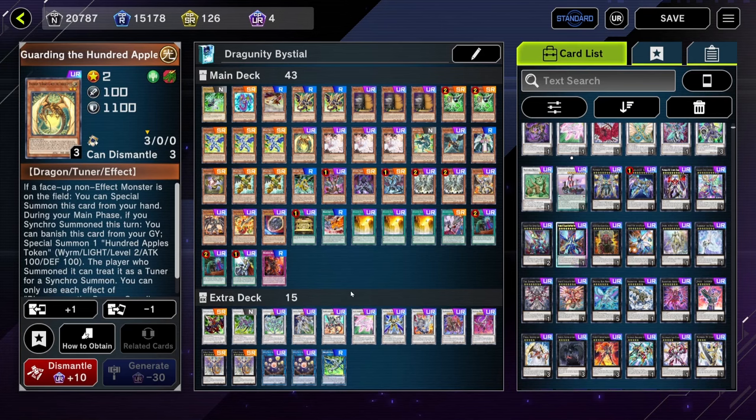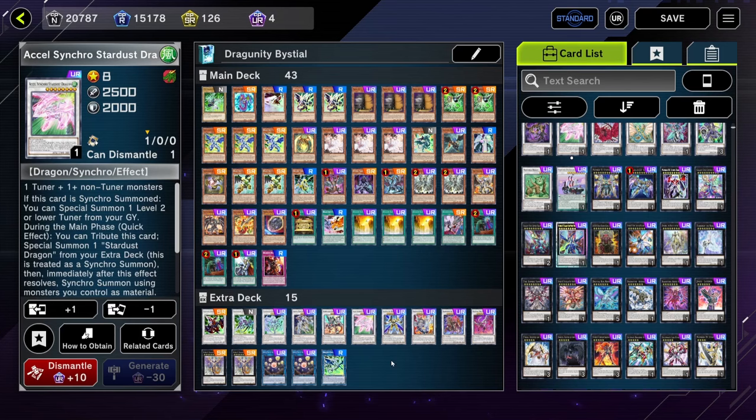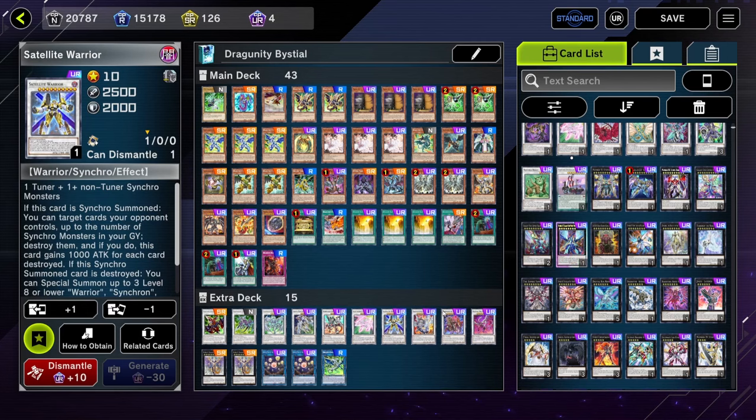Besides the other variant — the King Calamity variant, which I'm not a fan of because I'm not really a fan of floodgates or turn skips — you can play Dragunity with King Calamity. I might do a separate video on it next time, but for this video I'm just going to focus on the very standard combo of the new Dragunity. No floodgates, no turn skip, nothing — just pure skill. So the extra deck has the quick synchro package in Stardust Dragon and Axel Synchro Stardust Dragon, and as a target for this quick synchro play we have Satellite Warrior and Baron de Fleur.